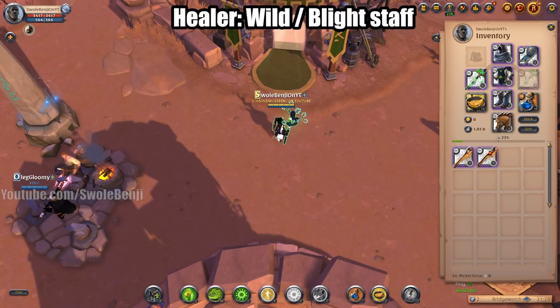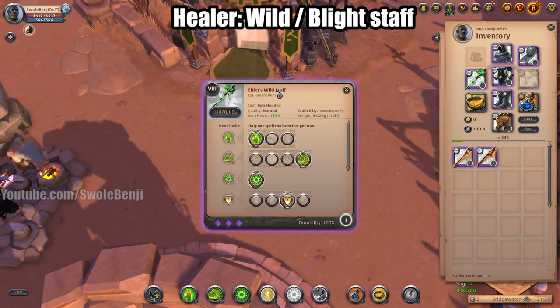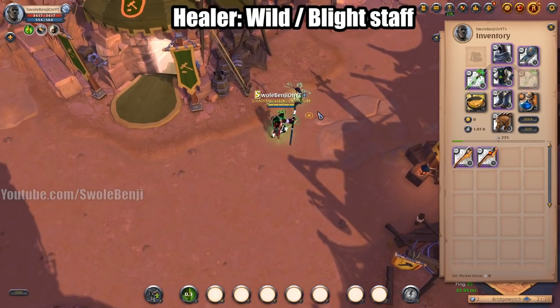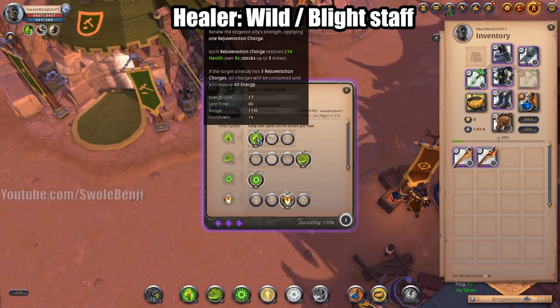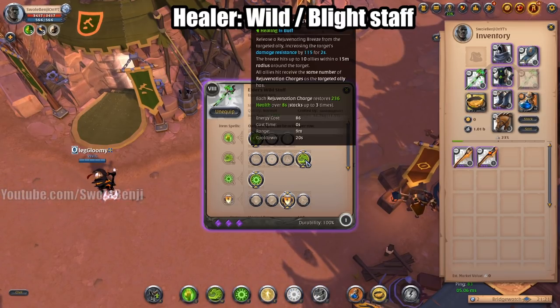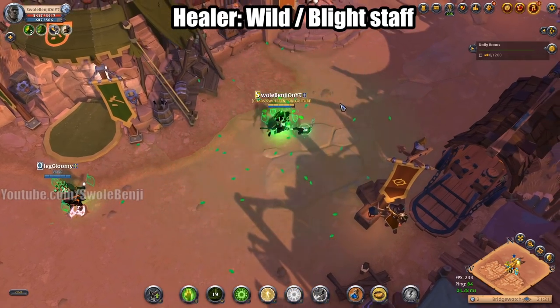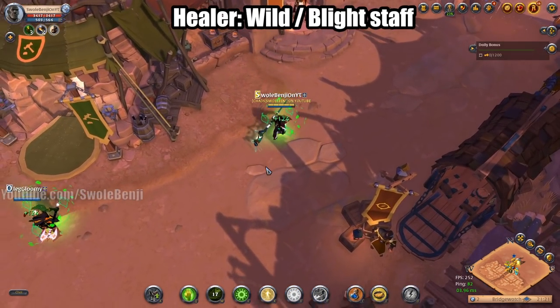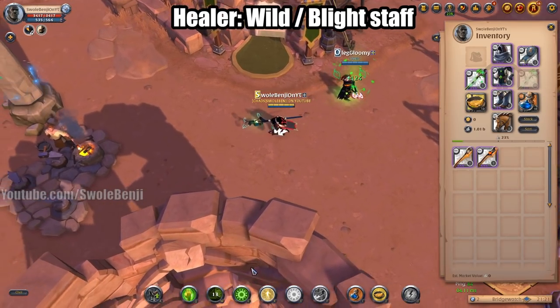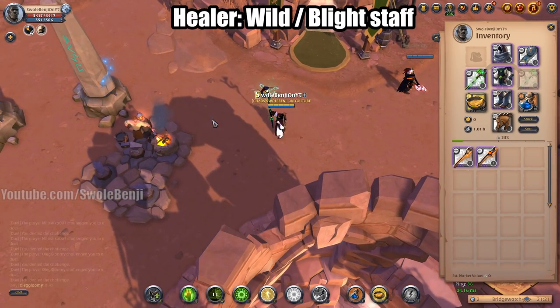Next up are the Wild Staff and Blight Staff. Wild Staff is your defensive option. For nature staffs, you want to stack up Qs — your first Q ability is Rejuvenation. Stack it up on a player, then use your W ability Rejuvenating Breeze and that's going to spread it to everybody so they're all healing.